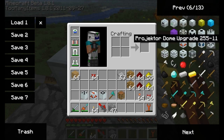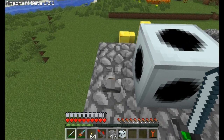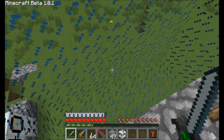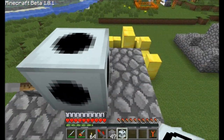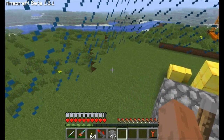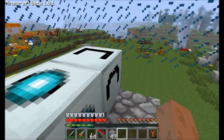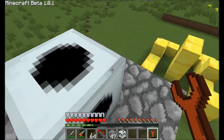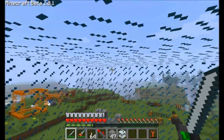Next up is the dome upgrade. As you've seen, with the area projector at radius 6 as a cube, it creates a force field all around you. If we shrink this down to radius 4, it creates a cube all the way around this block. Now if we add the dome upgrade and turn it on, it only creates the blocks above — it does not create any force field anywhere beneath it, so it creates a dome. Take it off and it's creating all around again. That's what the dome upgrade does.